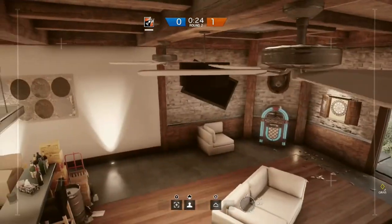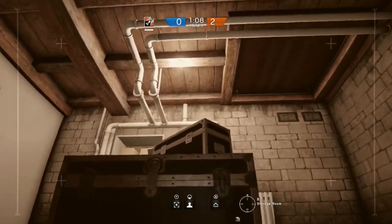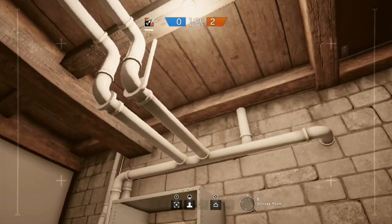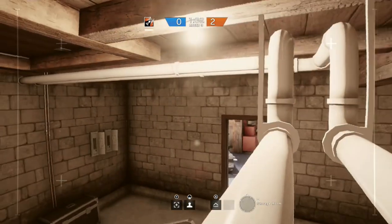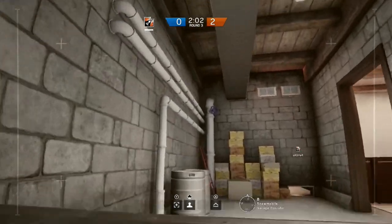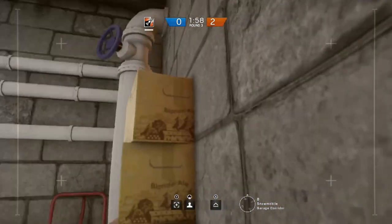Instead of leaving your drone in the garage itself, try and push them out a little bit. The enemy don't like hunkering down in there — they know that as soon as that wall is blown you're going to have a good line of sight on them. So instead they hide out in this cupboard here, and they also push out into this corridor.